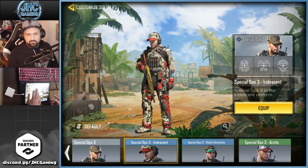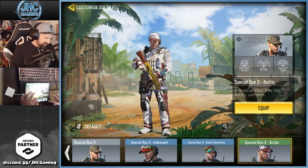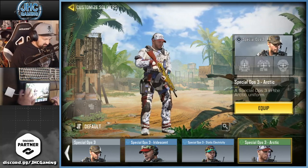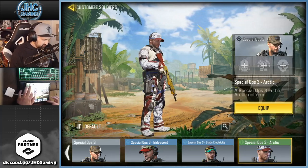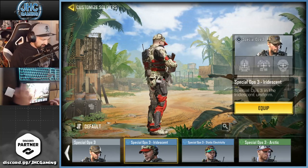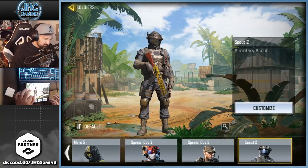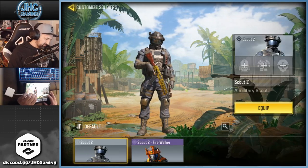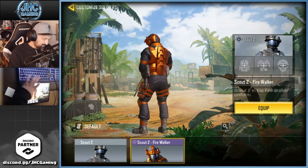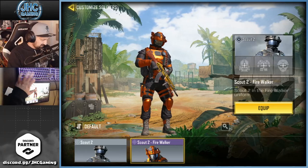Spec Ops 3, aka Pajama Boy — we have a bunch now. We could do a party! Pajama Boy Electricity and Arctic — I don't know which one's my favorite, maybe that one. Or the OG... no, that one's better. That one's the ugliest. Anyways, keep going — Scout 2 is the last one. We finally have a new skin for Scout 2 just released this month on the calendar: Scout 2 Fire Walker. About time they released a Scout 2, because everyone else, all the OG bot characters, had skins except that one.